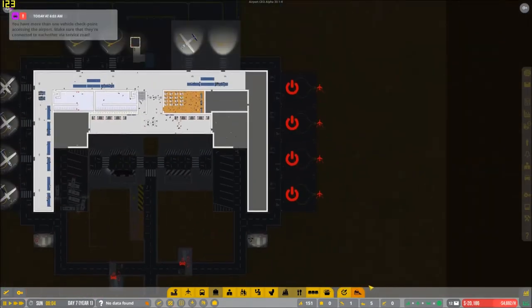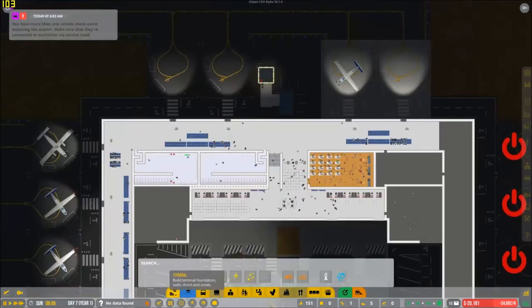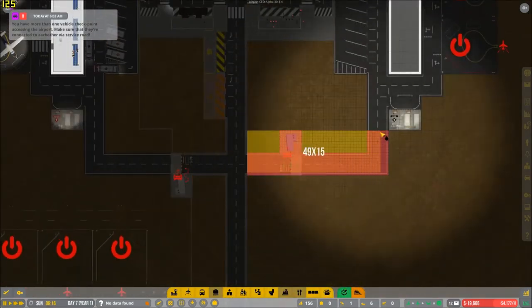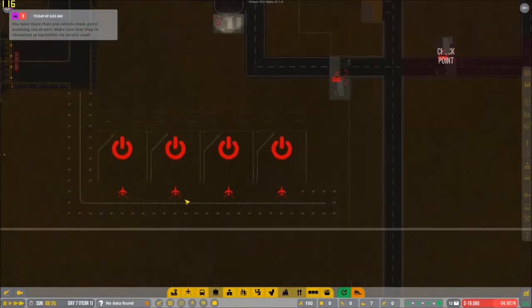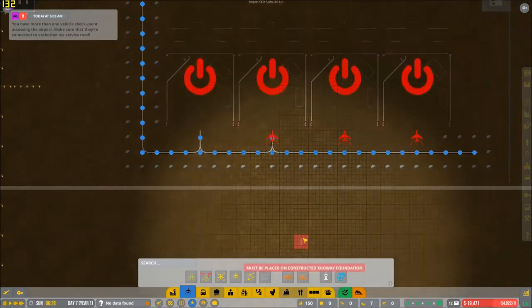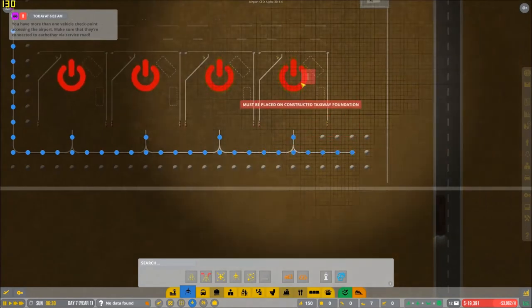Okay, we're back. Now it's working. The problem was I couldn't select anything — that was a little weird. Now we have a bit of an issue here. We're going to remove all this. The problem was I was trying to select things and it wasn't working. I don't know what the issue was, but everything's working now.